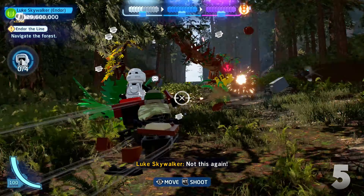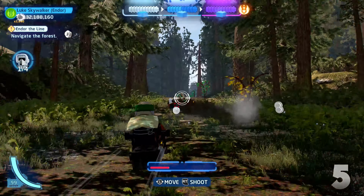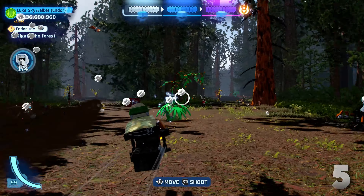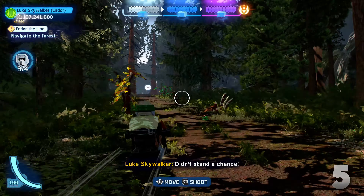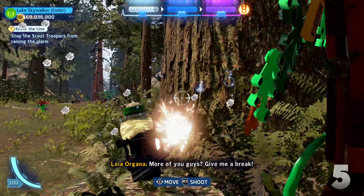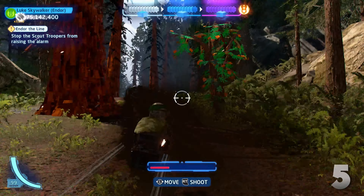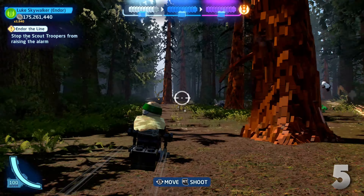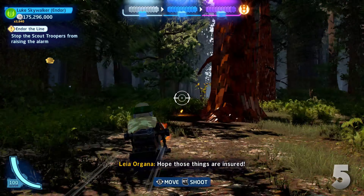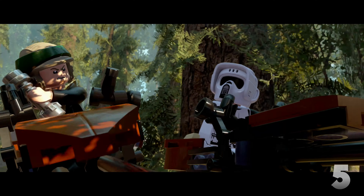Something I found strange is how the Stormtrooper counter works. It'll always say you have to take out 4 or 5 enemies, and once you do that it says you need to take out another 4 or 5 enemies — it's pretty much resetting. This repeats probably 5 or 6 times until you finally take out enough Stormtroopers. Why couldn't they just make it say take out 25 enemies or something? It makes me wonder if originally they were going to have a variety of objectives here instead of just Stormtroopers, but they had to scrap it at some point in development.